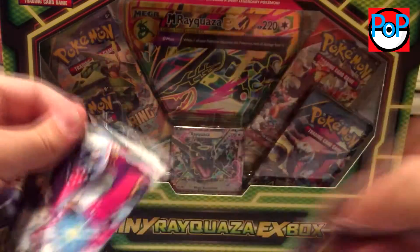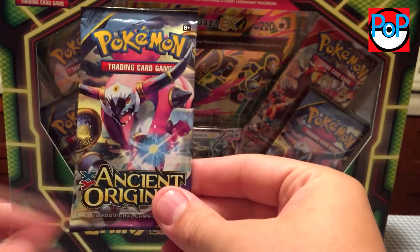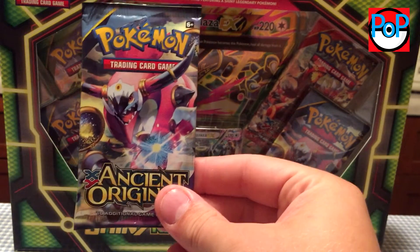We got Hoopa Unbound pack art for the casing, but on the inside we have Hoopa Unbound — Hoopa Unbound again. Double Hoopa. Good stuff.